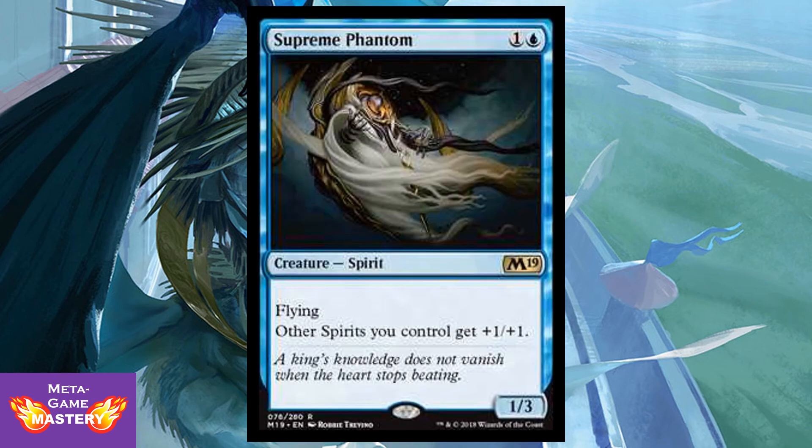Supreme Phantom is 2 CMC — 1 colorless and a blue — for a 1/3 Spirit with Flying. Other spirits you control get +1/+1. Just awesome — a 2-mana lord for Spirit Tribal. Just amazing.